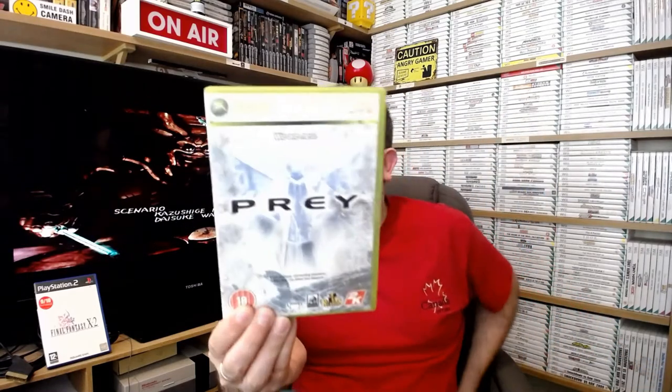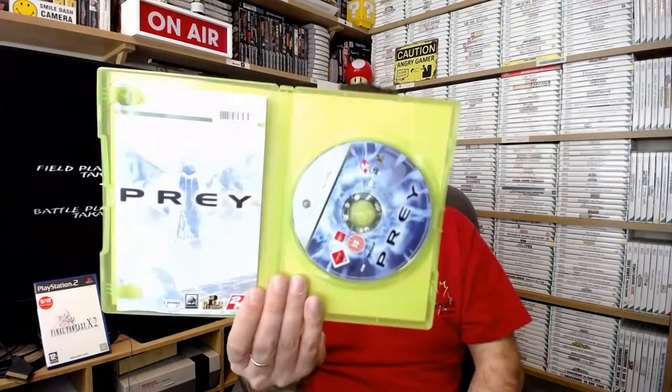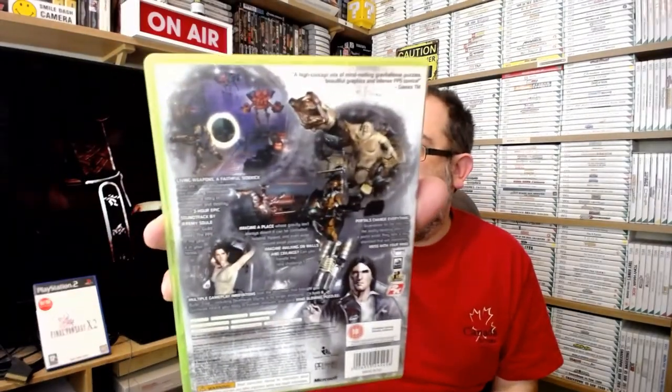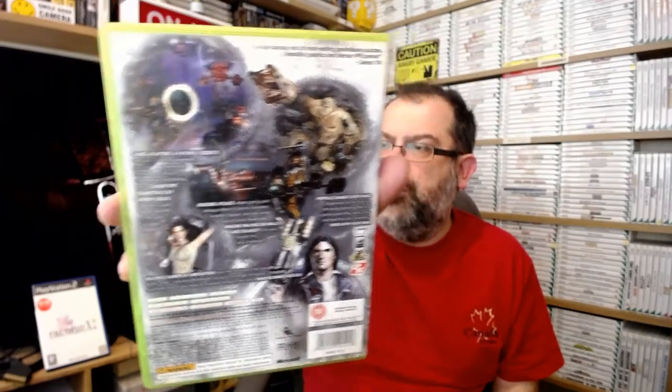Four to go and then I'm going to do something else. This is Prey from 2K Games. I think this is a game I remember thinking I had, and I kept leaving it on the shelf because I thought I had it, and then I really found out I hadn't. There's the inside - complete with manual. I can't say I know an awful lot about this. I played it briefly at the time and haven't gone back to it.